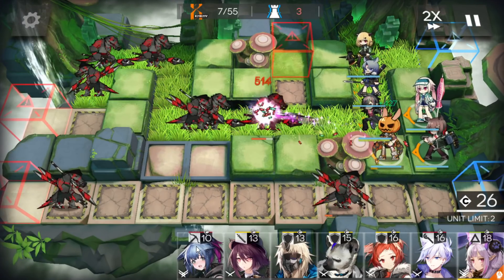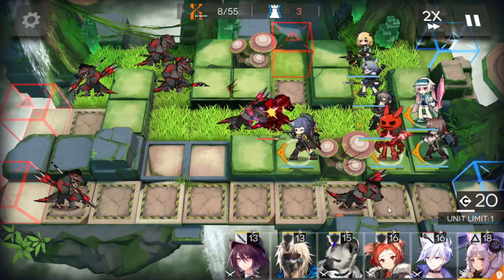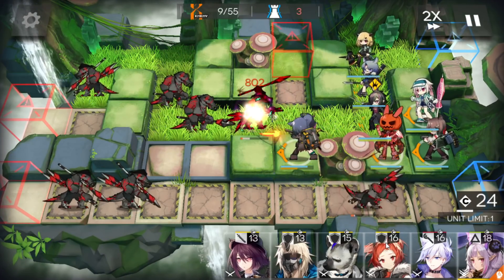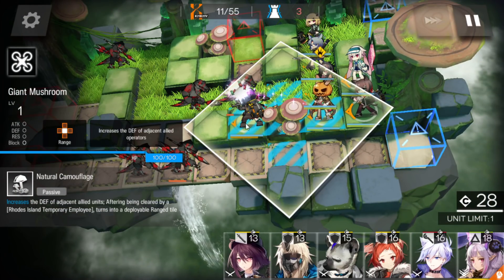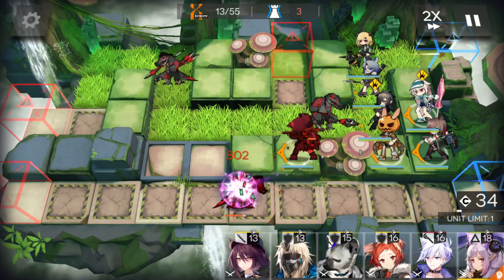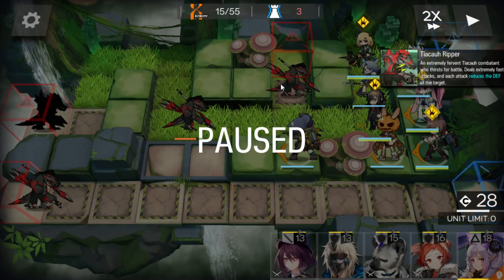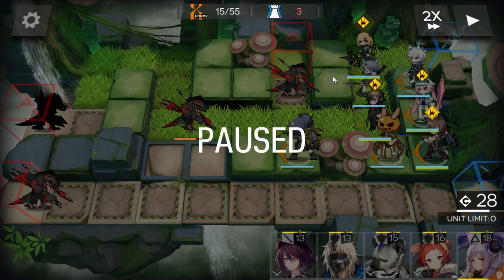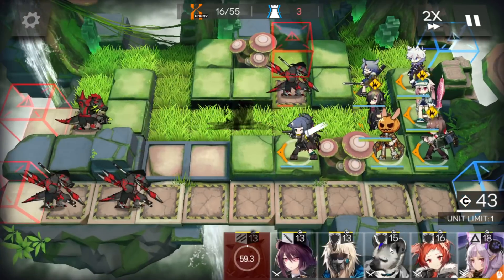Let's wait a bit, then deploy the sniper. Also, with the mushroom our operators' defense is increased. Now just wait. Deploy the caster here so you can hit those enemies when they stay there. Don't deploy anyone here, because with only one medic you can't heal that operator in time. Now you can activate the skill and retreat this one.